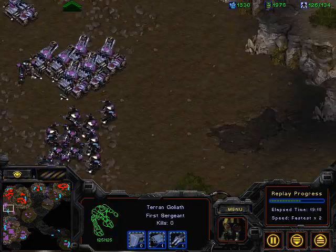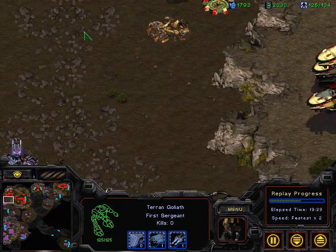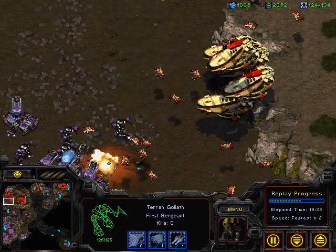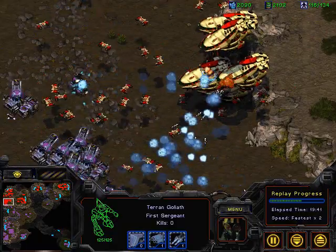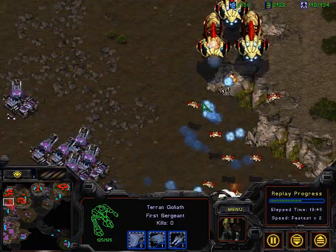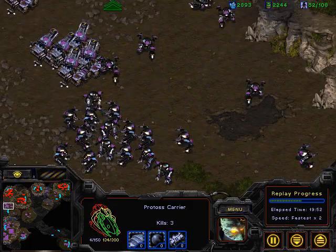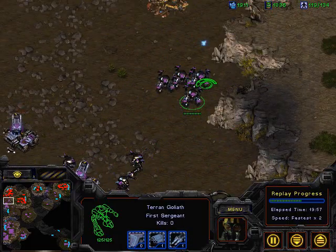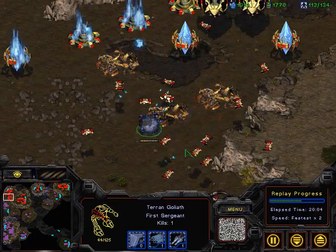I think I have two full control groups of goliaths and they're just waiting there while my tanks clean up. This is pretty much game for Jim. One carrier down, another carrier down. Goliaths are just amazing when they're massed like this and they are not thrown away like I do here. I guess I did not notice.